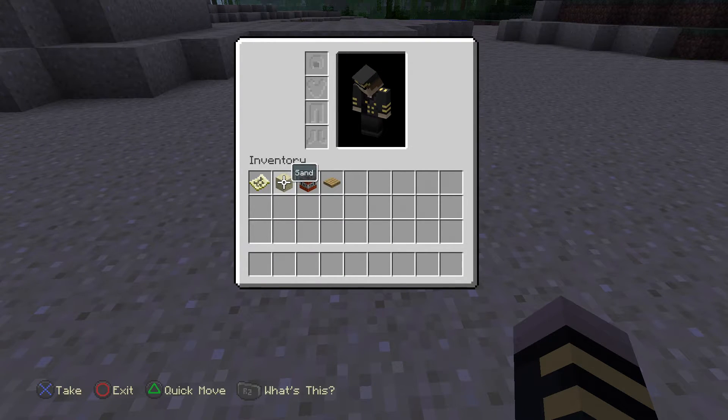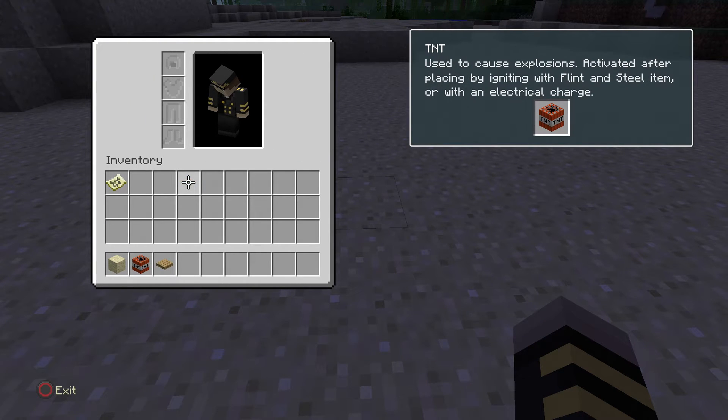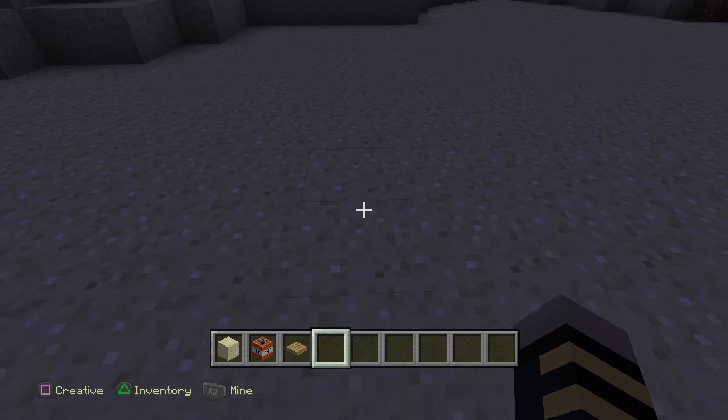Since I'm in a dead earth world, I'm able to use sand. Then you need TNT, and you need a wooden pressure plate. So once you've got that covered, you're ready to build.